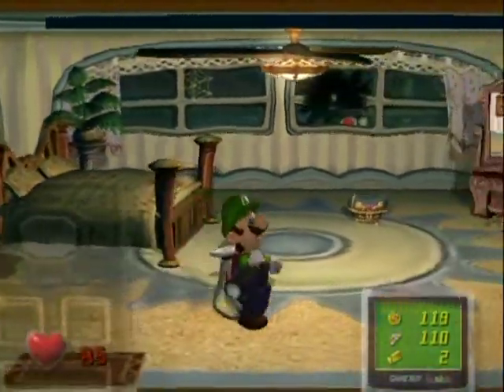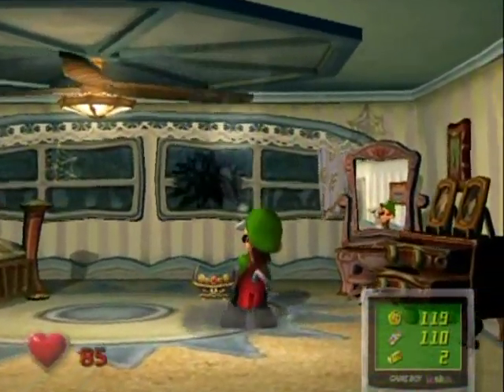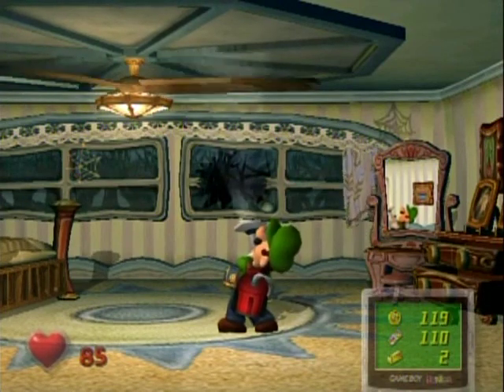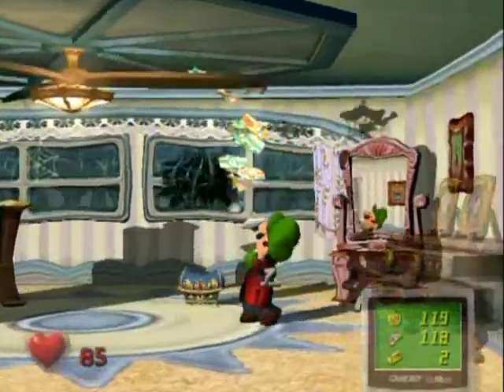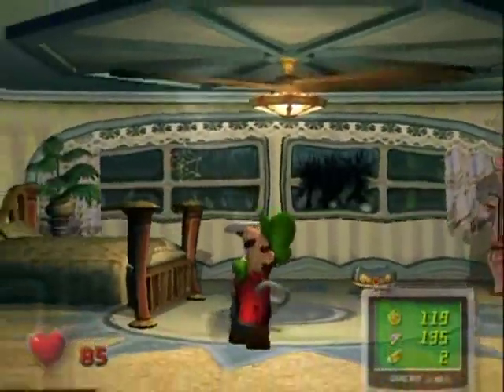Gold bar - worth a lot. This fan up here - you have to try and spin this fan, just keep pulling it like this, pull it, pull it, and there we go - we got some money. Who hides their money in a ceiling fan?